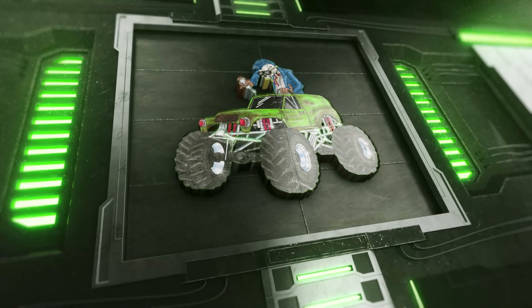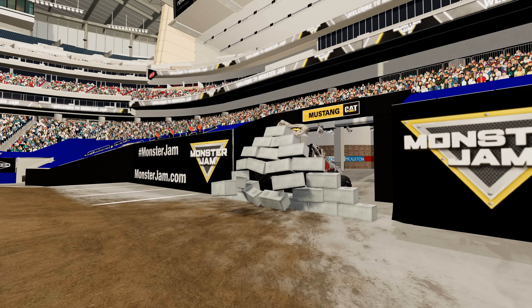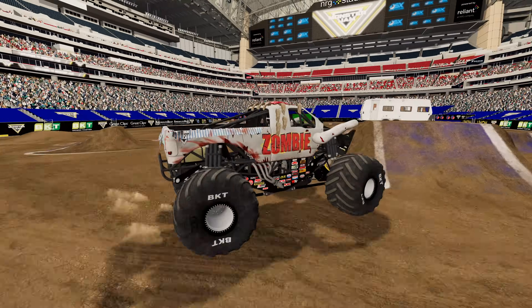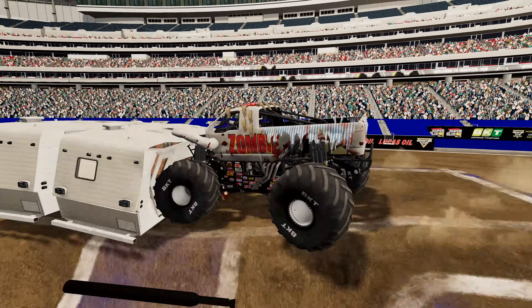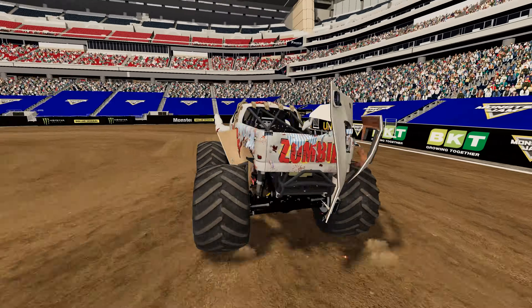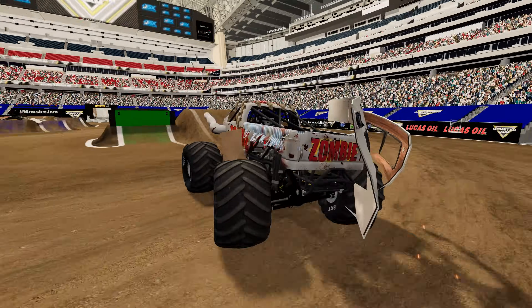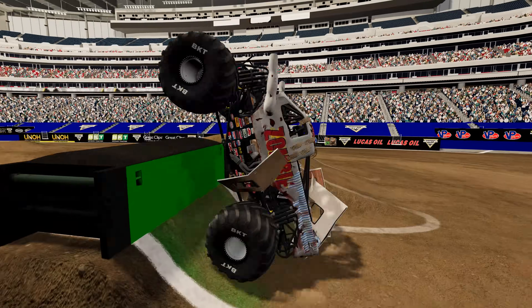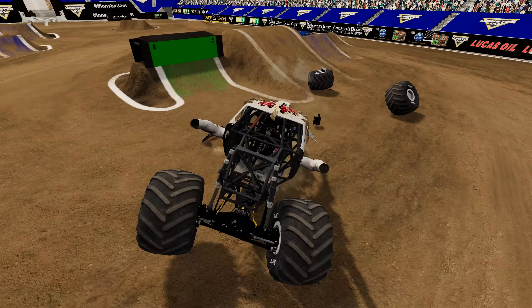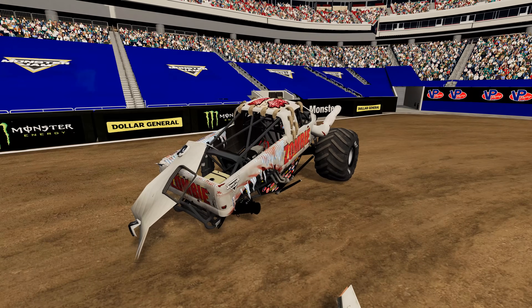All right, let's see who our next truck is — we've got Zombie, and he's off. Zombie smashes through the mega block wall, hits the ramp, and gets a very nice crush through the campers. He's got a little bit of a bicycle there. Heading for the backflip box — he has trouble with his first backflip and loses both rear BKT tires. And that's going to end Zombie's run.